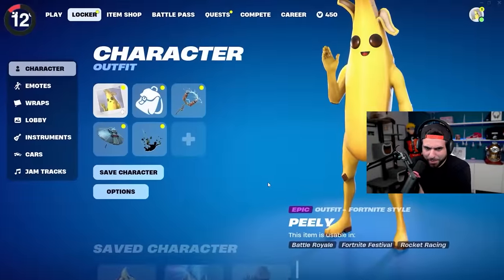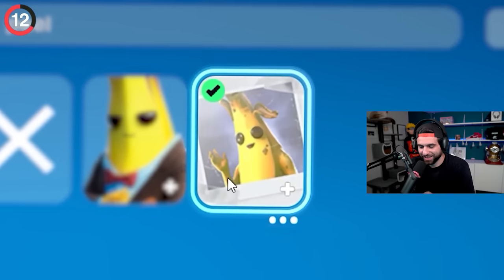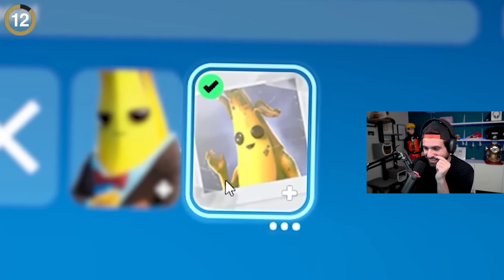But it didn't stop there. If you try and equip Peely this season, his icon has been secretly updated — right there in the locker, his missing poster appears. It's the first time they've ever done this for the story.